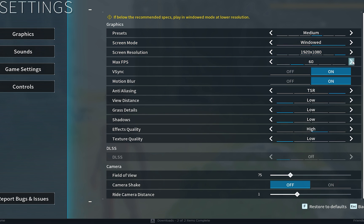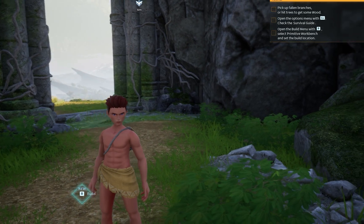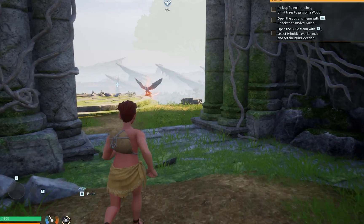Start with Medium settings for the screen and set the max FPS to 60. If that works well, you can then start experimenting and gradually move up to higher settings.